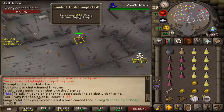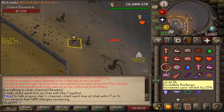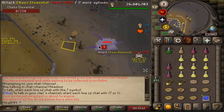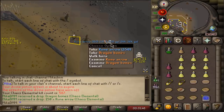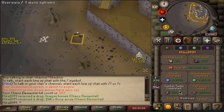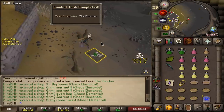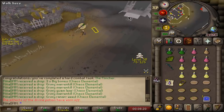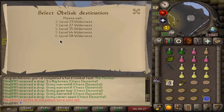And there it is - that should be every single task for the Crazy Archaeologist. Now I just need to make my way out of the wilderness. I flinched it all the way - the logout trick didn't actually work. I took zero damage during that kill and it did not complete the task. So I've done it again from scratch. I think the problem was I was hopping worlds between kills, so the game thought I took damage in a different world. What I recommend is: do one kill by taking damage, then do one kill by flinching, and it should be perfectly fine.